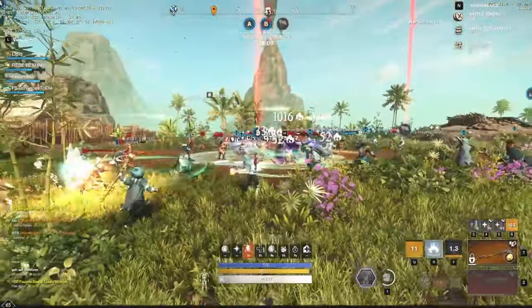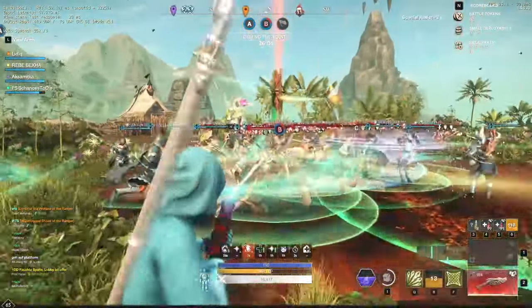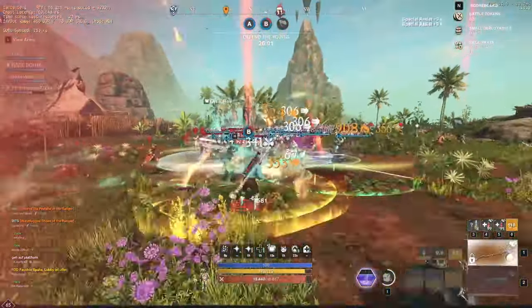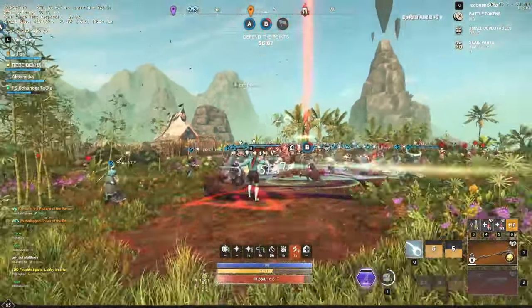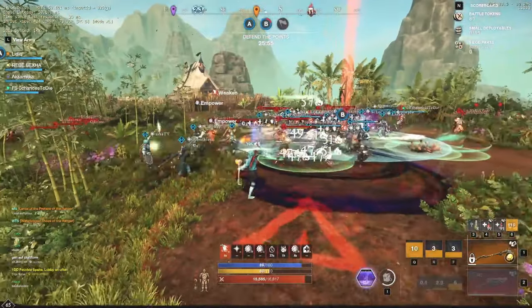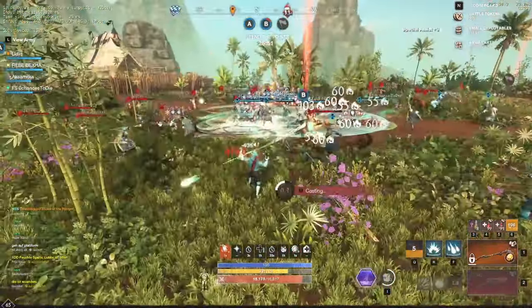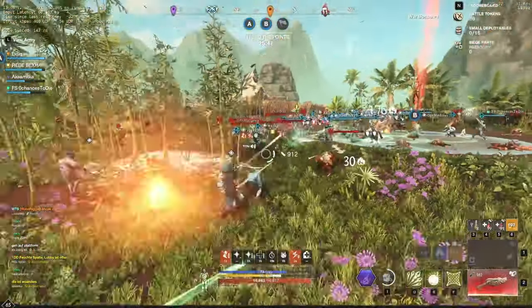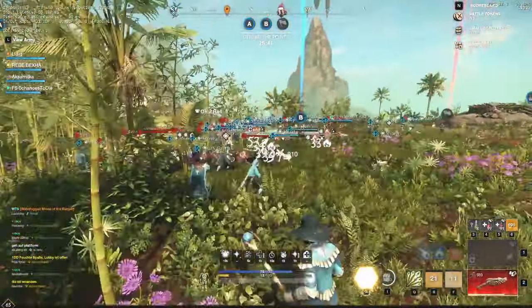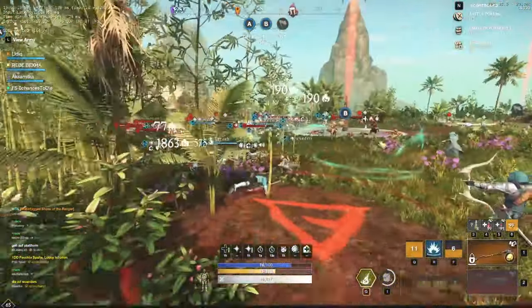And with that guys, we are on our last point, in which we're gonna mention the playstyle and the positioning required for both builds. For the first one, in which we prioritize single targets, we would want to apply as much debuffs as possible to the enemy healers and of course any light armor users. We can mainly do that using Net Shot or using Burnout to get close to targets and then follow up with Shrapnel Blast.